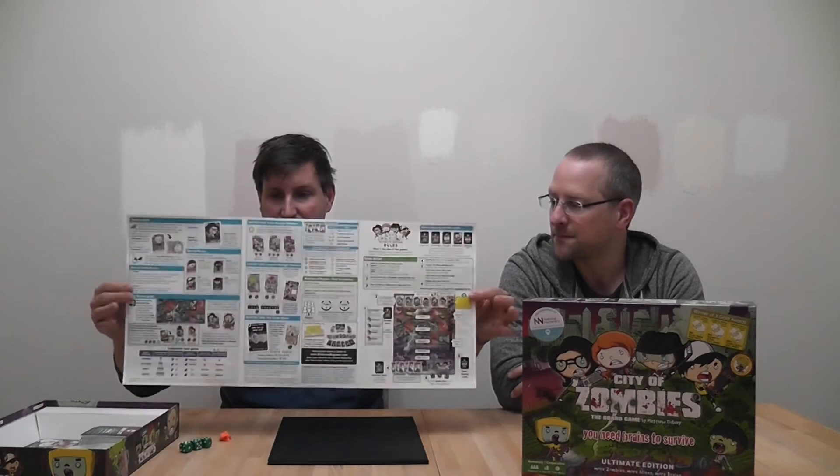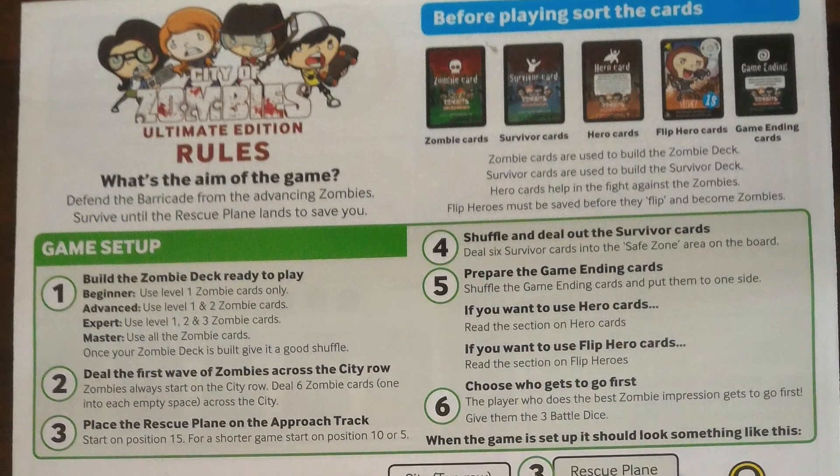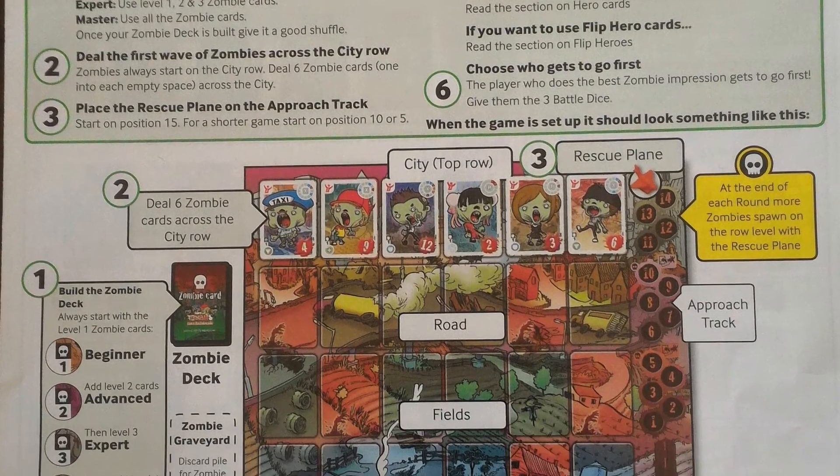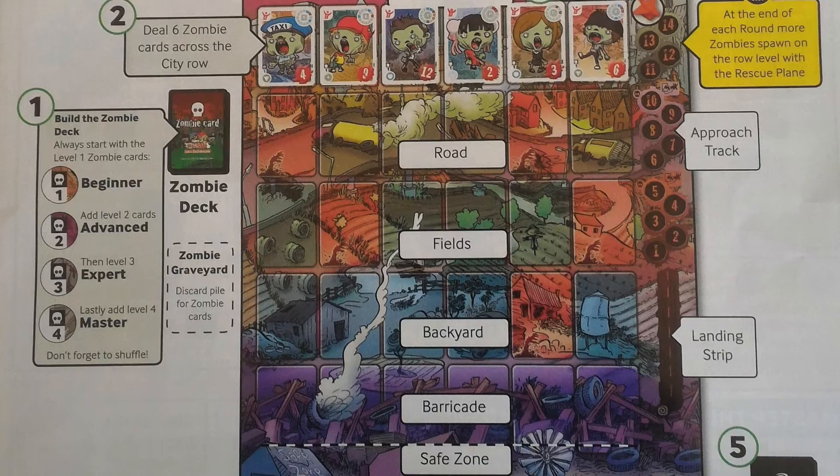So, the Ultimate Edition — if you've played the existing game, nothing much has changed really. I've spoken to the designer, a chap called Matthew Tidbury, and he was saying he wanted to simplify the rules. The rules weren't on very many pages — the whole lot was on just about six sides of A4, a lot of pictures as well. He wanted to simplify it so that if you weren't a game player, you could easily play.